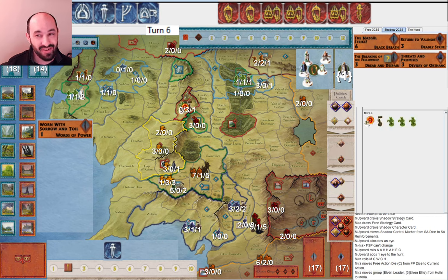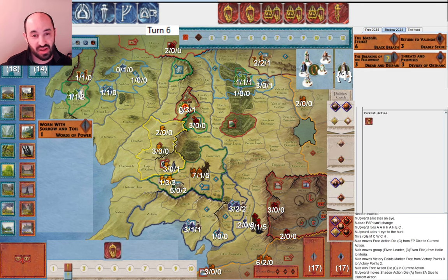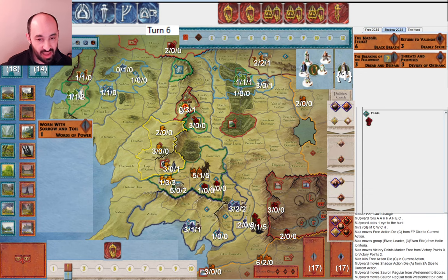I go ahead and use a character die because I want to save my army musters and musters for later in the turn — I don't have another army I urgently need to move. They, in what I think was absolutely correct play, take out Edoras and Fold at higher priority than putting Helm's Deep under siege. Obviously they don't want me to muster an Elite into Helm's Deep, but that's only one extra hit point. The cost of me mustering into Edoras and Fold will cause them more action dice pain. I think that was absolutely the correct play — very well done.